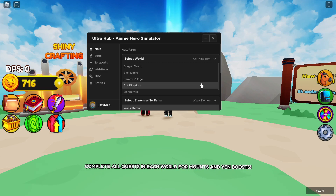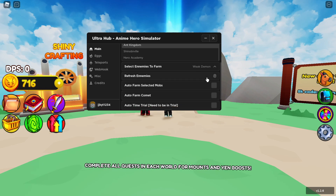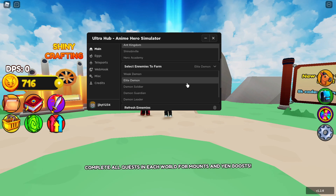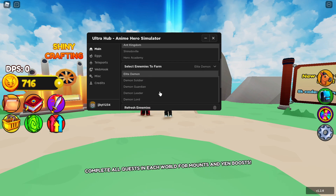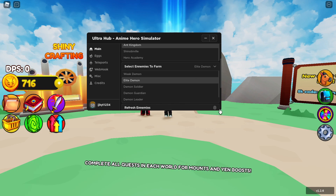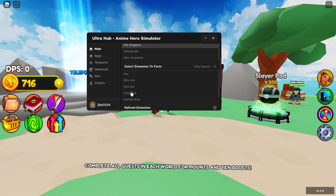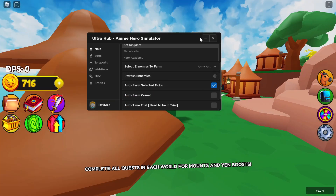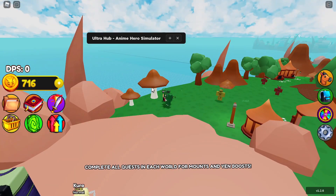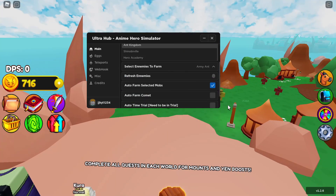Let's go to the Kingdom area and try selecting enemies there. I'm not sure what all the creatures are in that area, but after clicking 'Refresh Enemies' it shows Army enemies. Selecting that and enabling auto farm, it starts farming the Army enemies just like that — you need to refresh enemies after selecting a new location.